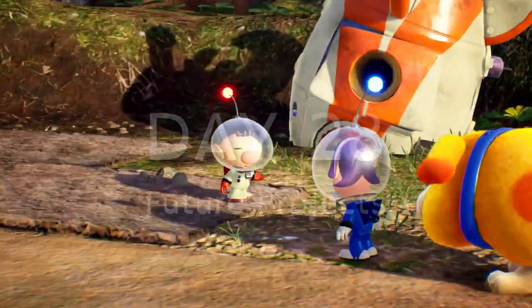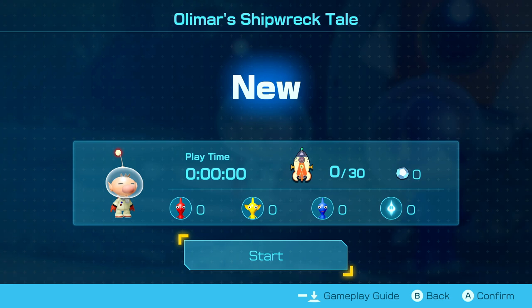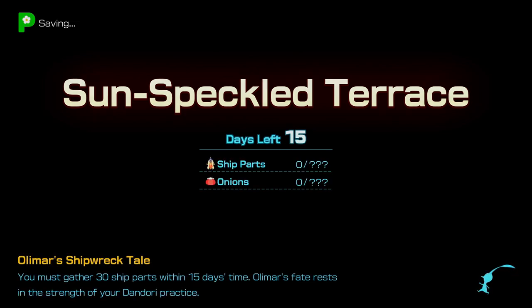We should check on Glumbo. Whoa, Olimar just taught me how to swallow. Now he wants to tell me the tale of how he shipwrecked on this planet, and it's actually an entirely separate game mode story.